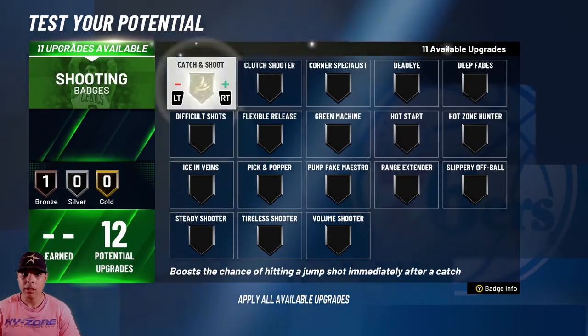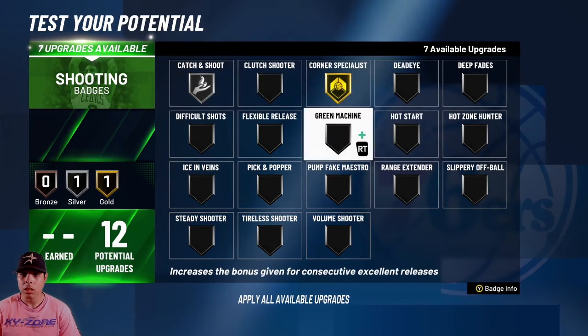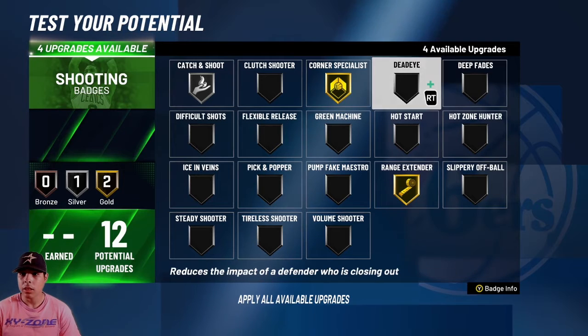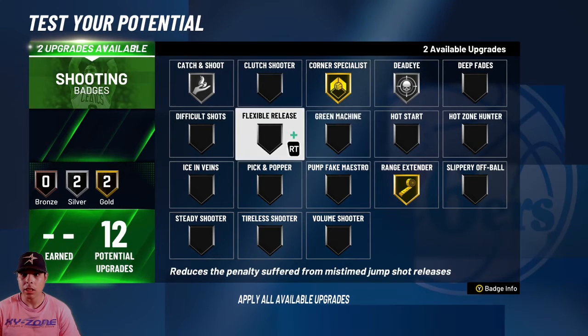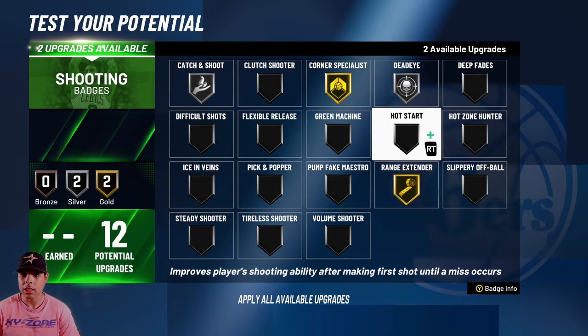For the shooting badges, I would put catch and shoot on silver, corner specialist on gold, and range extender on gold. There's no quick draw this year, so I'll probably put deadeye on silver and green machine on silver — I liked green machine last year but I don't know how these badges work this year. You could also do hot zone hunter, which was a good badge.